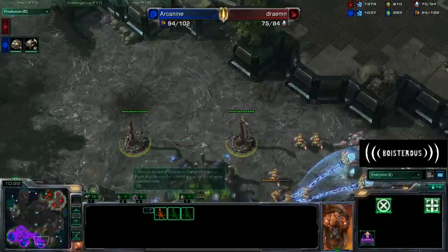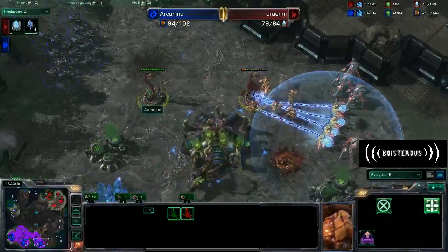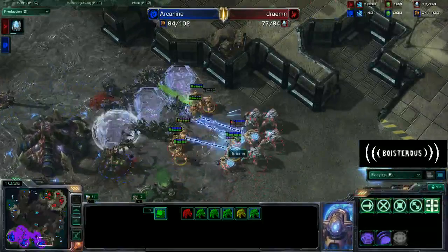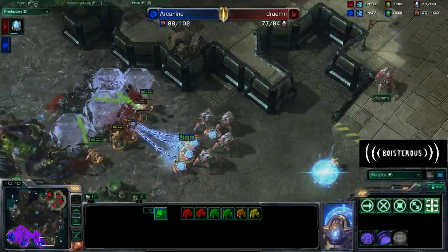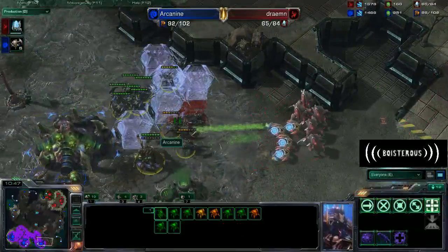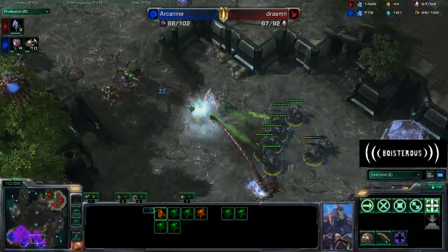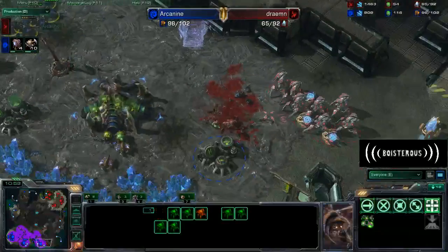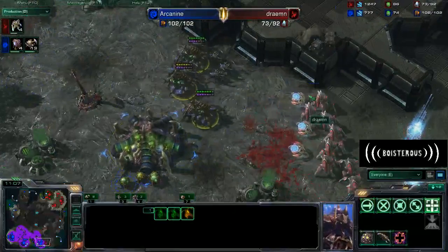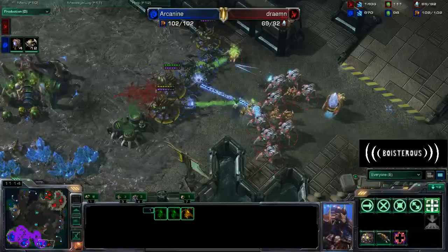Those Zealots are going to be forced off a little bit - are they going to get ballsy? Yeah, they're going to get a little ballsy. The beautiful force fields are going to prevent a lot of the damage these Roaches would do, however there are just too many Roaches and it really doesn't even matter. The second, third, and fourth Queen are coming in from behind. And with these three Queens, especially with Transfuses, it's going to be kind of a shoestring defense for Arcanine, however I think he'll be able to hold it off quite effectively.